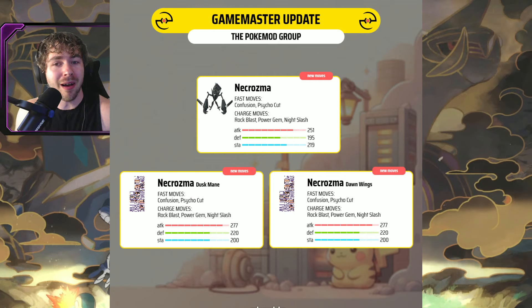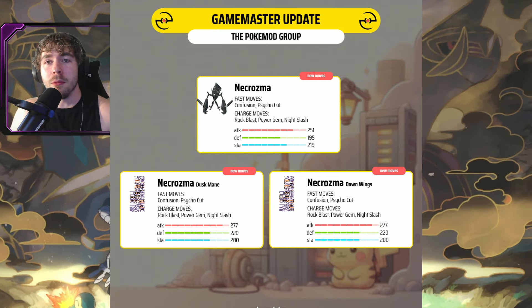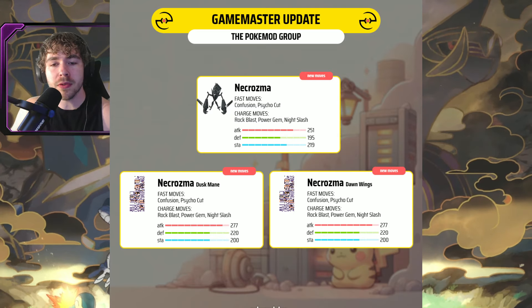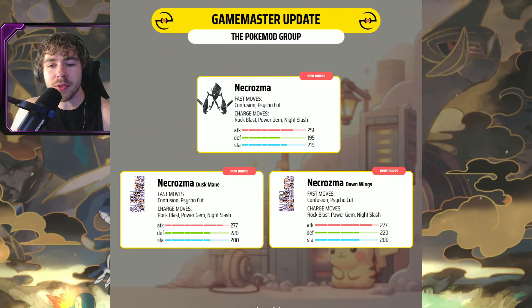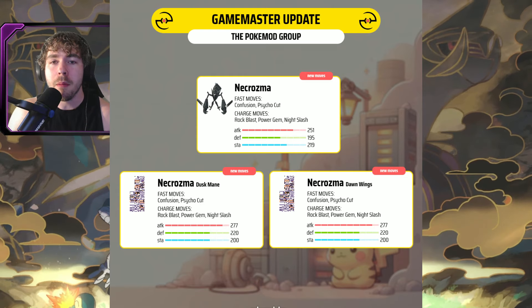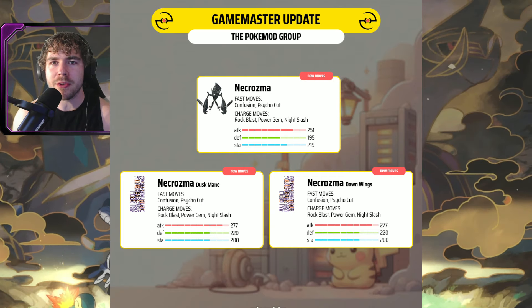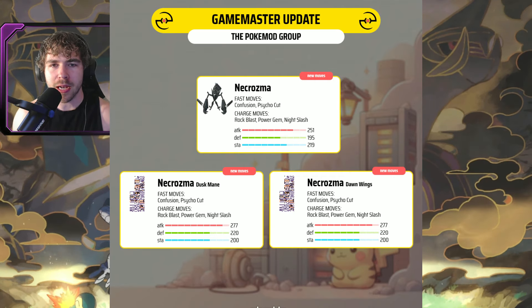These could be placeholder movesets, but this might be what we have to work with. The moveset is the same for Duskmane and Dawn Wings unfortunately. Do remember the attack stat increases on the fusions to 277, defense goes to 220, and stamina goes to 200 — so it loses some stamina but gains much higher defense and attack. These should be getting their signature moves when they release: Duskmane should get Sunsteel Strike and Dawn Wings should get Moongeist Beam, which would give them a STAB charge move and be much better.